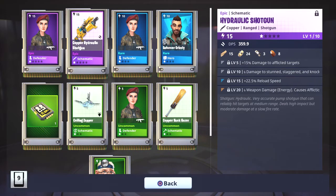So let's take a look at this Hydraulic Shotgun. It's described as a very accurate pump shotgun that can reliably hit targets at medium range, deals high impact but moderate damage at a slow fire rate. This one uses shotgun shells — some shotguns use energy shells — and it gives you some boosts associated with it.